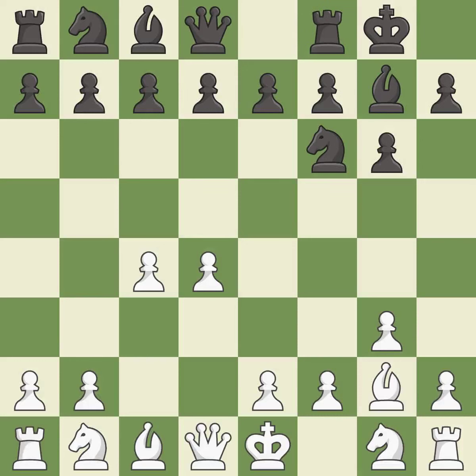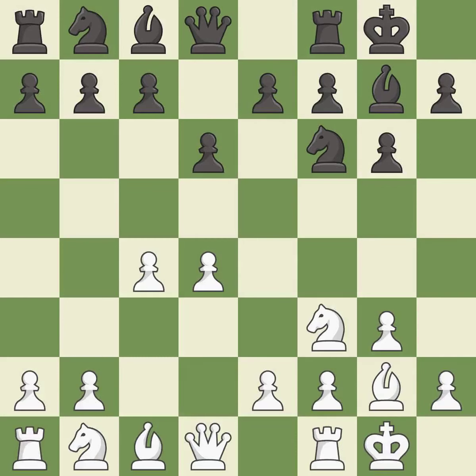Castling gets the king out of the center and activates the rook. This activates a knight by developing it off of its starting square. This prepares the bishop for development. Castling again gets the king out of the center and activates the rook. This develops a knight off its starting square, getting it into the action.